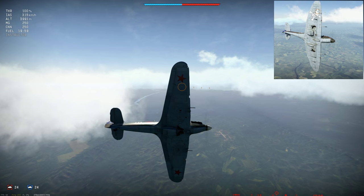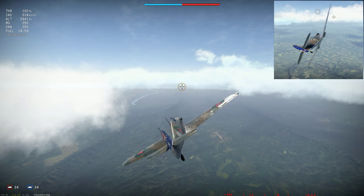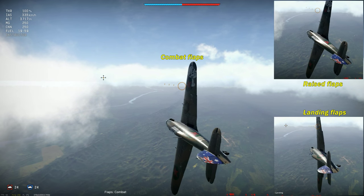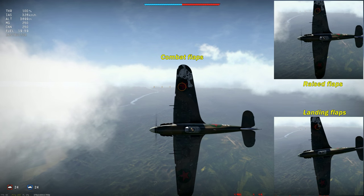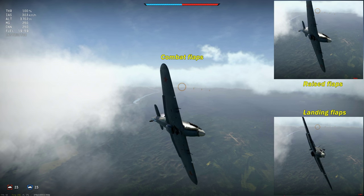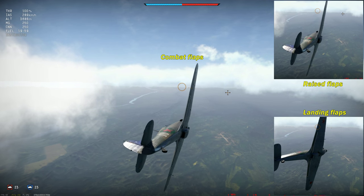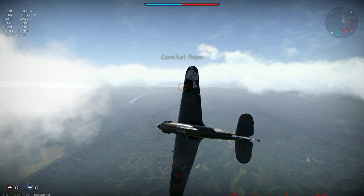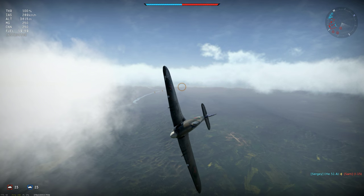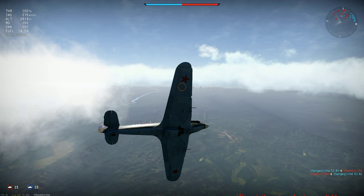Most importantly it's holding over 300 km/h — I was afraid it might bleed too much speed in a sustained turn, but that's not the case. With combat flaps the speed decreases, however the turn rate is unchanged. Landing flaps cut speed drastically and ruin the plane's turning ability, so it'd be suicide to use them in battle. Combat flaps seem to stabilize around 280 km/h, which isn't too bad.